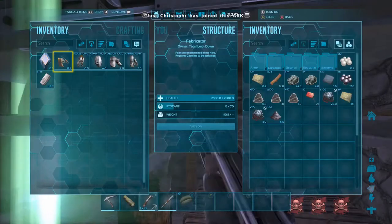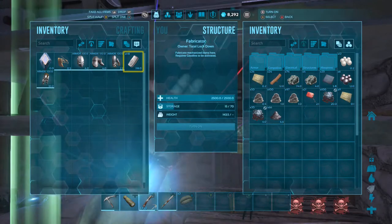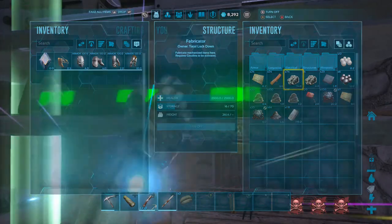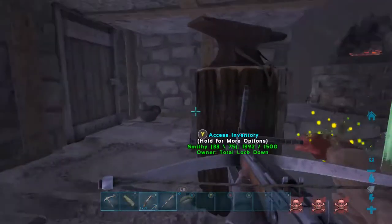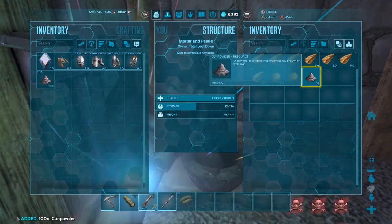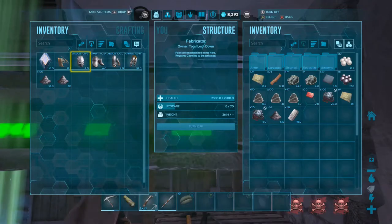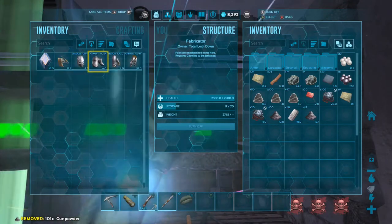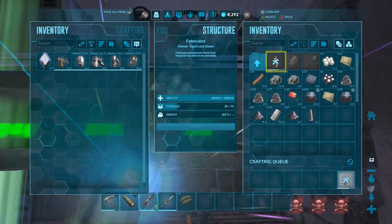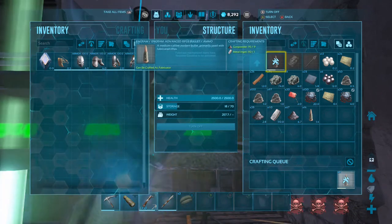On other servers — my main server — everybody's actually super friendly. We're actually pretty good on that server; we don't have to worry about killing one another. Everybody's just there to build up and we're getting ready for this DLC — it's a really good server. I am on Small Tribes, by the way, if anybody was curious. So odds are there's probably a few of you guys playing with us if you are watching Small Tribes PvP on Genesis.